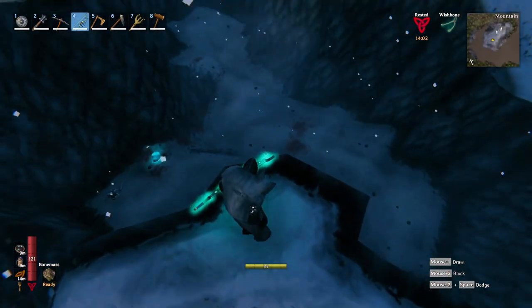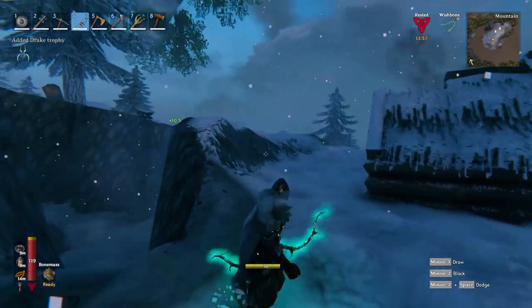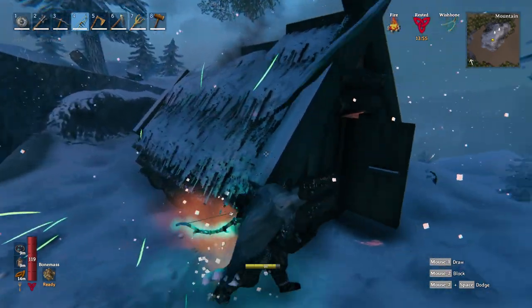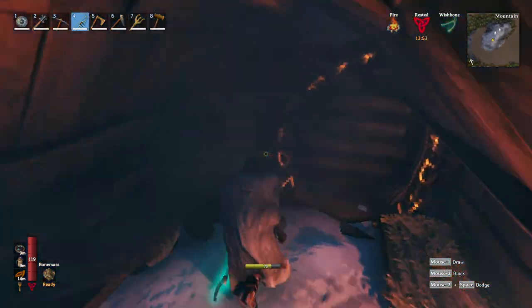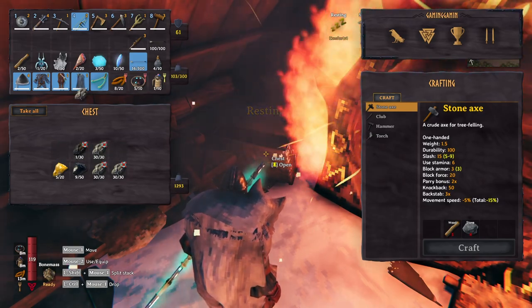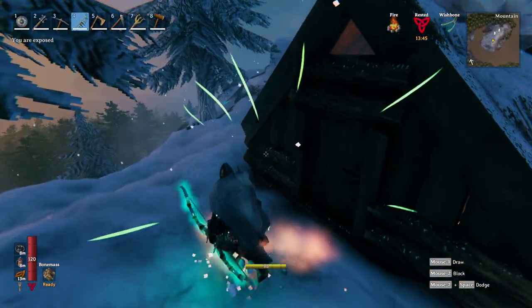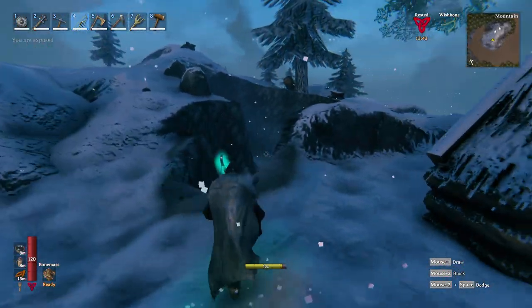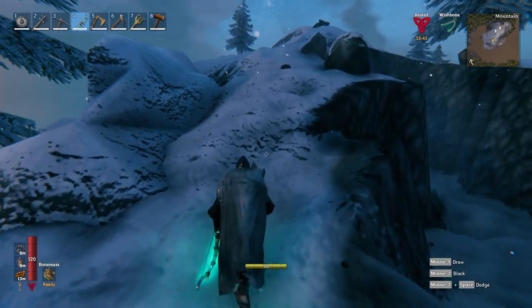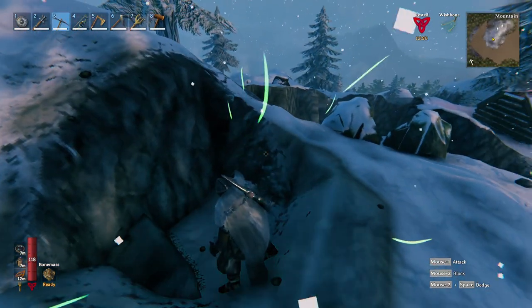I've gathered all the silver and the drake I just killed dropped a trophy, so I'll get that. All of this is taken and my wishbone is still resonating — I've got three stacks plus one piece and it's still beeping, so there's probably another silver vein nearby. I'm gonna gather that one as well.